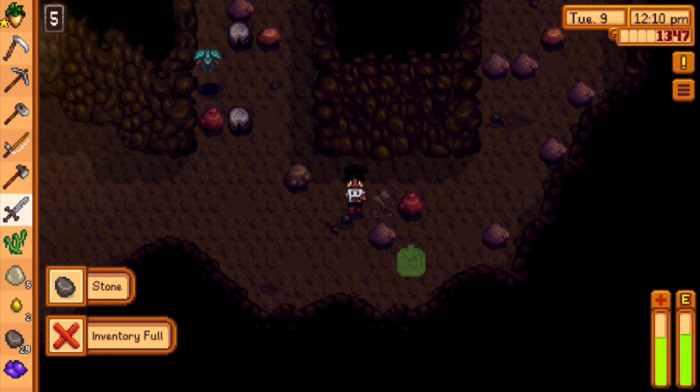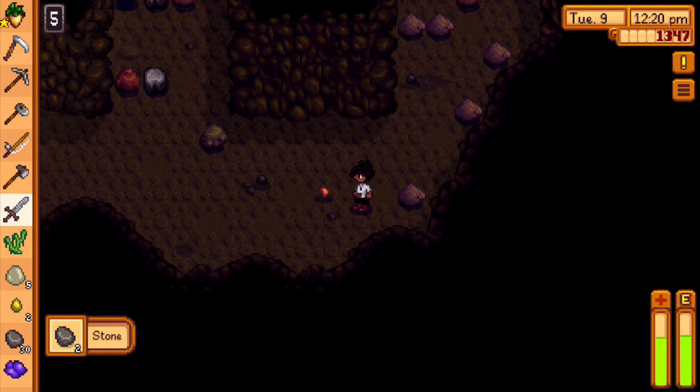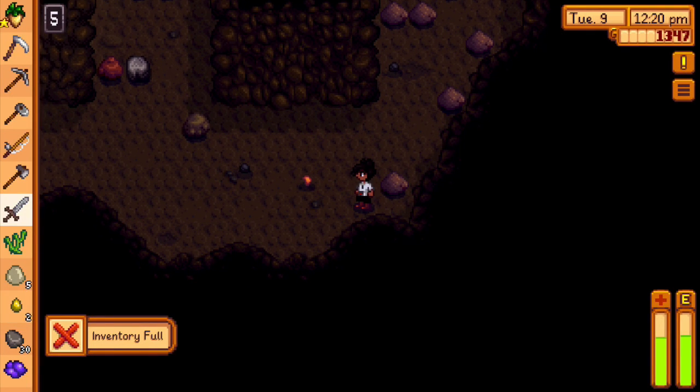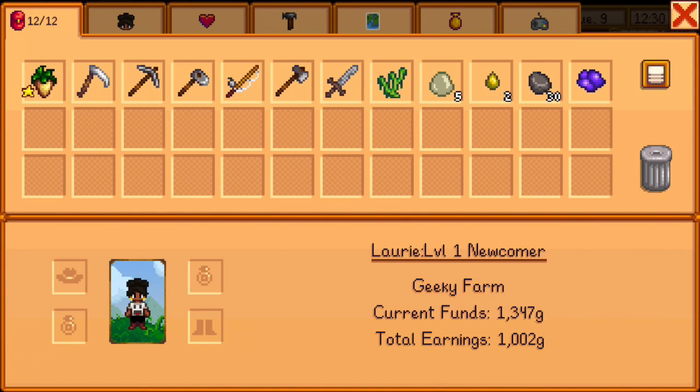Our inventory is full! Oh, but we want to pick that up. I don't know what I need the slime for. Let's go into our inventory — this might be a bad idea, but we're going to get rid of the sap. We'll get rid of the sap because I don't know what that's for.